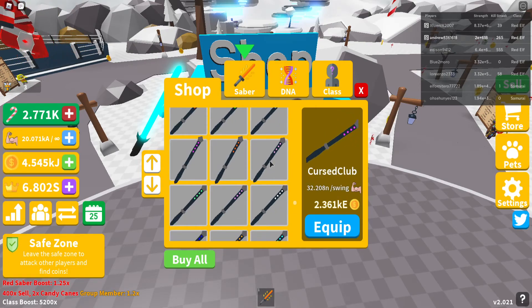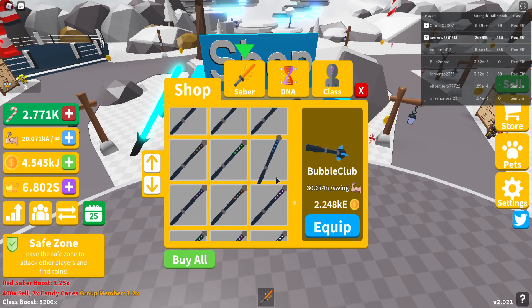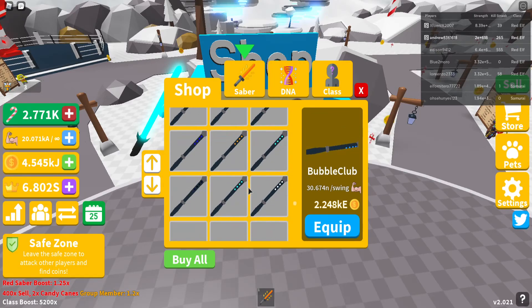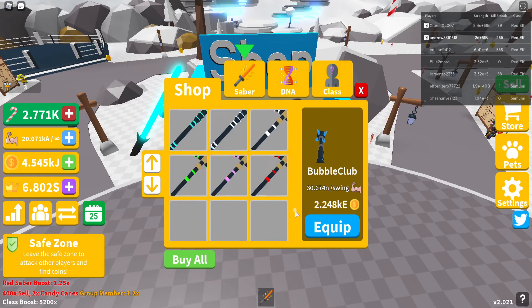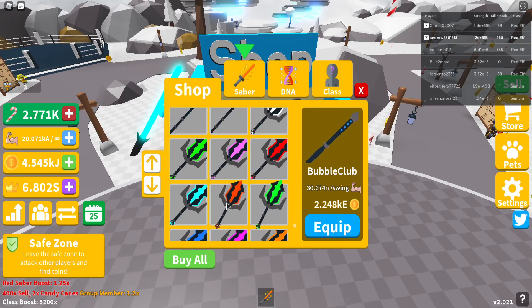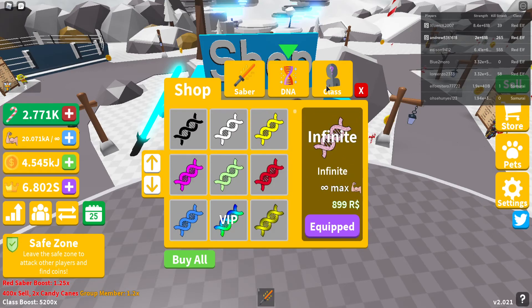We were on clubs. Before the update I was on the bubble club, which was before KH. So they added all the sabers to have a reduced price, so when I logged in today with this update I just pressed buy all and now I have the max saber right here — the Heaven Dorm Blade.